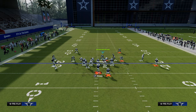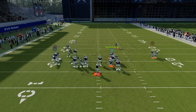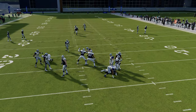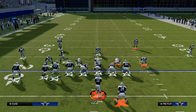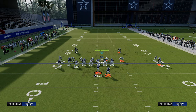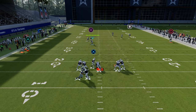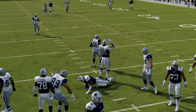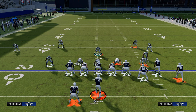If they block the running back, you want to manipulate him to the right, dragging him to either side. The best way I've seen to pick up this blitz is having the tight end on the left side block — sometimes he still loops around, but that usually picks this up. At that point, I would just drop into coverage, because this is also a really good coverage defense. That leads us to coverage setups and how to defend the most popular formations in the game.